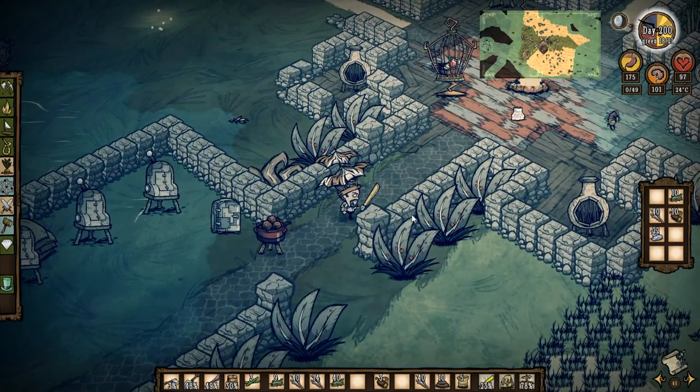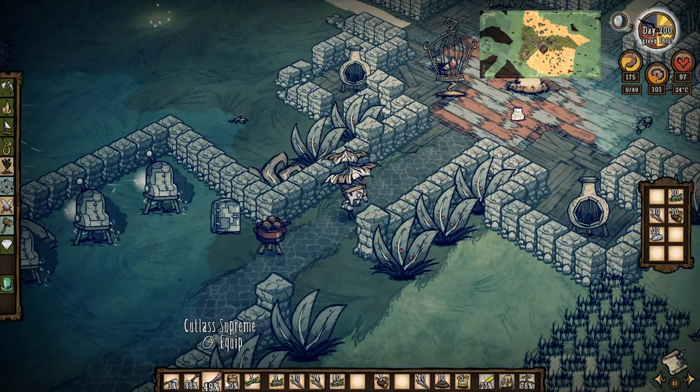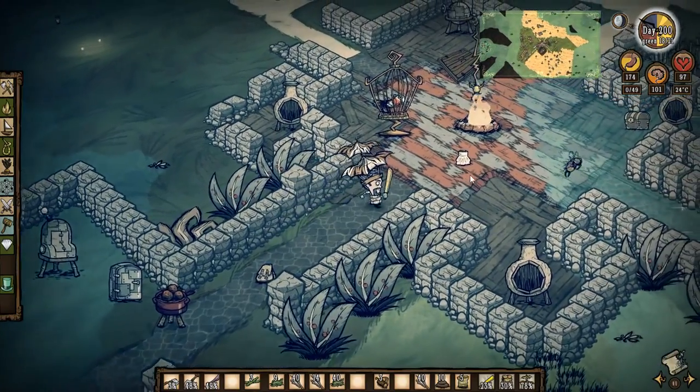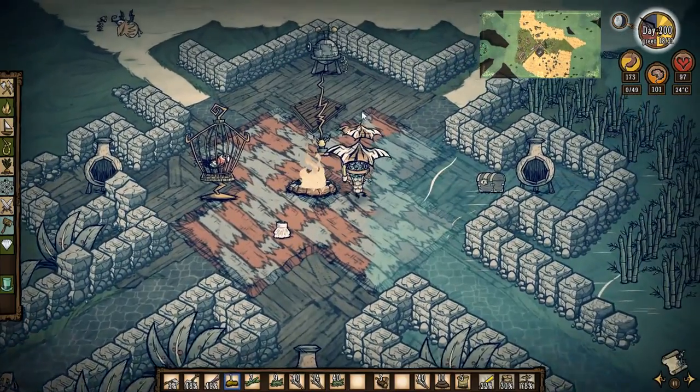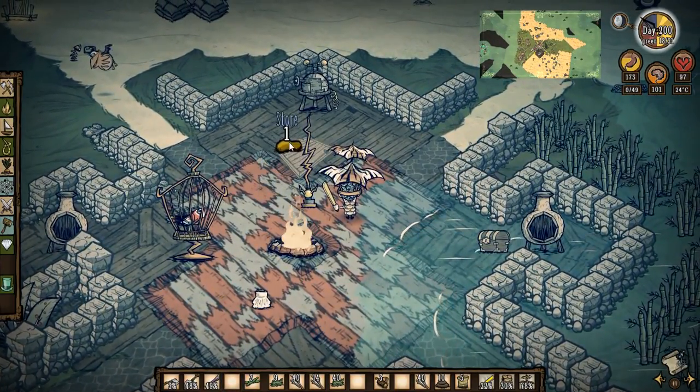I cooked up my meatballs as well while you were away. Let's equip my armour, go and kill this guy. Get another one of those, which can be put away in the storeroom.